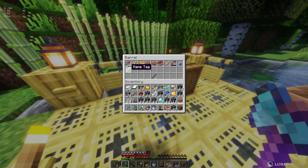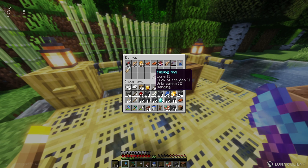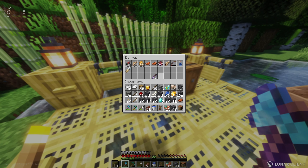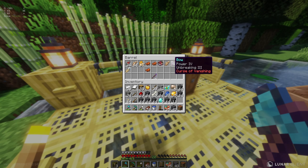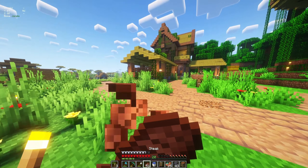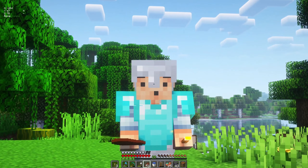I was doing some fishing and I finally got the name tag with the fishing rod, so I went ahead and combined them all together for the fishing rod that I have here. I also got this book with Lure 2 — I think I can combine those as well. Now we have 3 saddles; I found 2 saddles from fishing. I got this bow which is Power 3 but has Curse of Vanishing, so I'm pretty sure it disappears when I die.